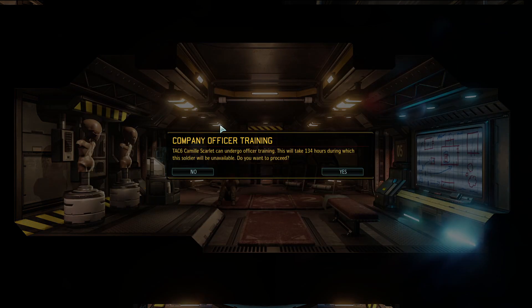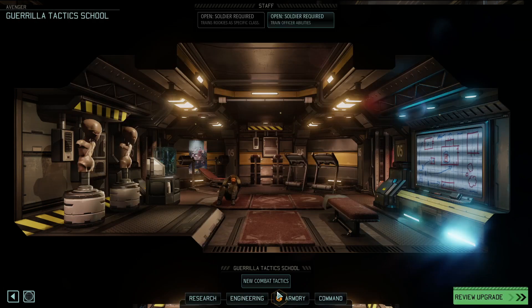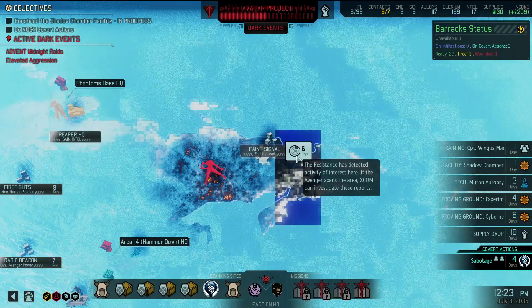We could train more officer abilities or train someone else as an officer. She's still tired for a bit but we could put her in training. Actually I'm not going to do that - I'll have her do something else while she's at her current officer rank. I don't think training another officer right now is a good idea.